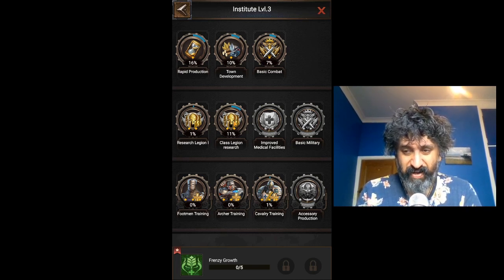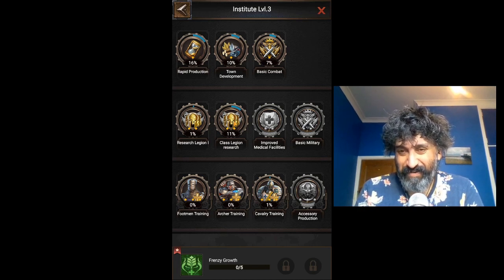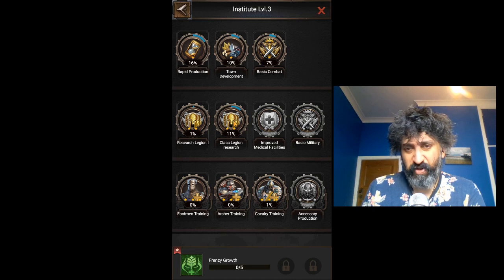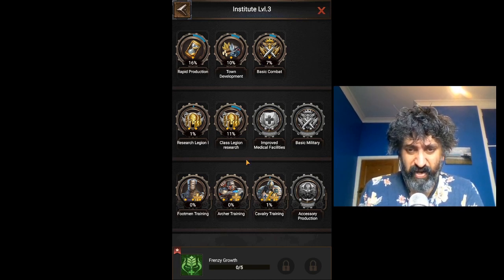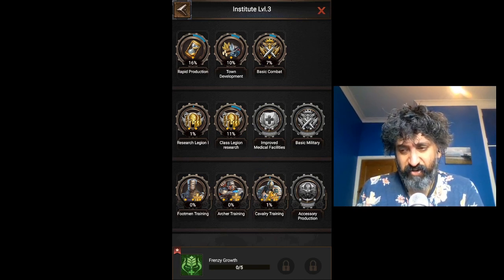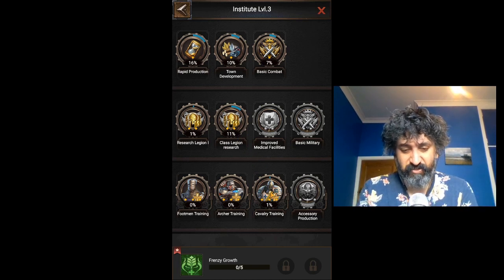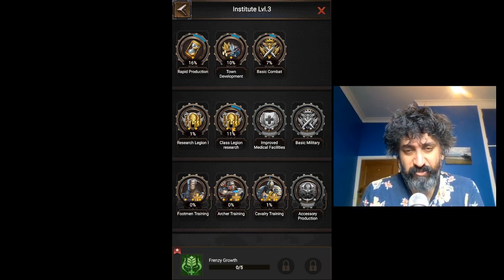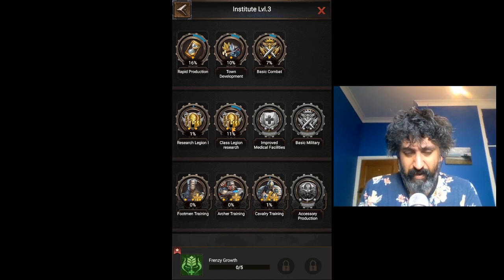So when Reign of Chaos happens, you kind of want to be ready. It's roughly eight to ten weeks after a new province is made before the Reign of Chaos event will start, so we do have time. We are roughly 20 days into this account, if I remember rightly, if not a little bit more. So we do need to get a little bit of a move on — we are a little bit behind. We could definitely do a lot more training.